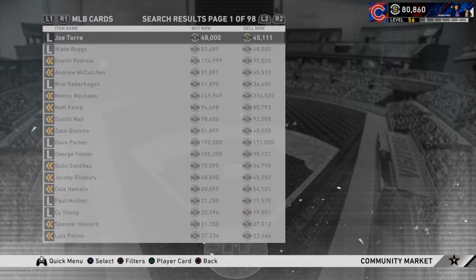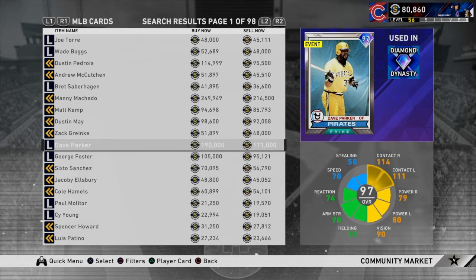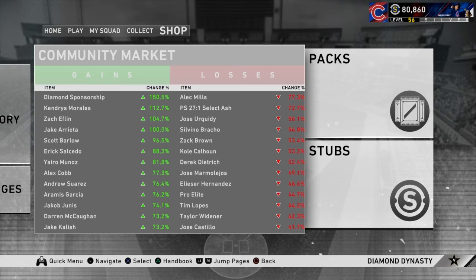Machado goes for a good chunk of stubs — about 190 to 250. So if you get lucky or you're good at the game, go play battle royale — trust me. If you're good at the game it is the best way to make stubs, better than flipping the market. That said, the best way to make stubs besides battle royale is grinding the market. I'd take a half hour out of my day to grind the market, whether in the morning or at night. I suggest you do the same.